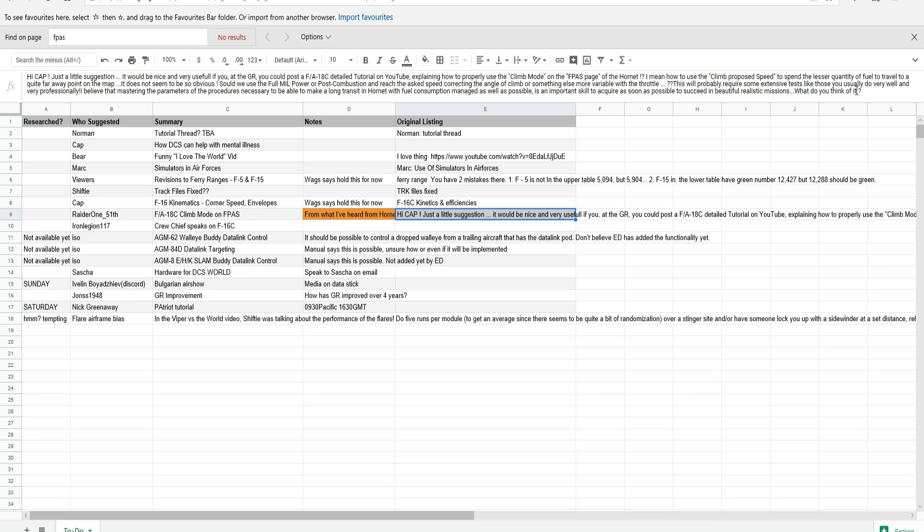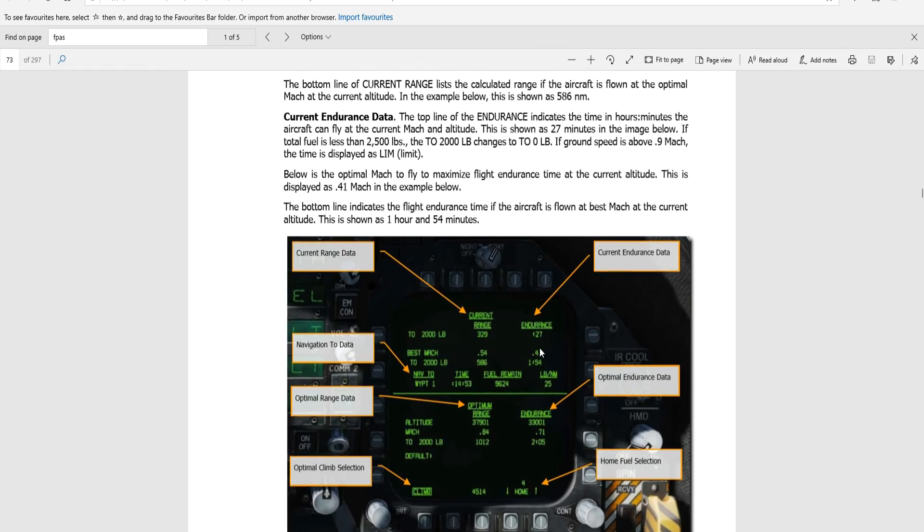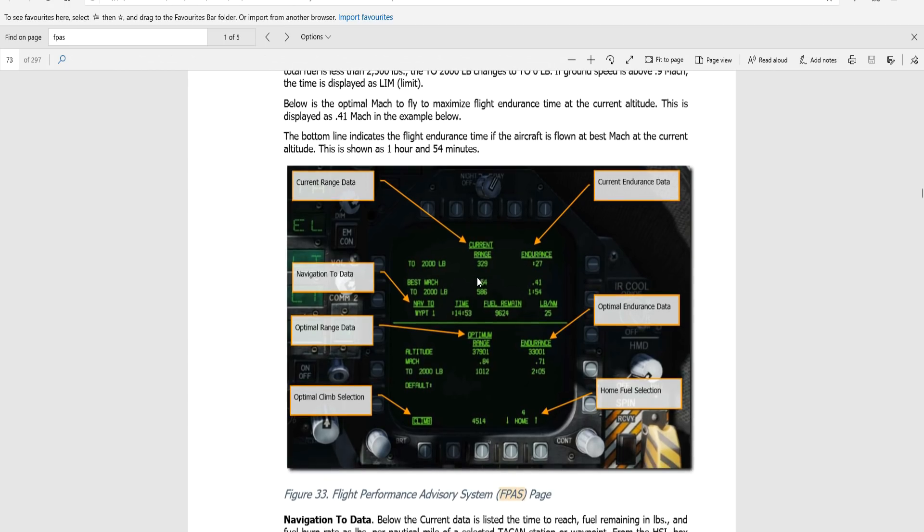Well, I don't think GR does very beautiful or realistic missions, but I get the point. The FPASS page in the Hornet tells you how efficiently you're flying and how efficiently you could be flying, in various ways — time, fuel, range, and so on. It also tells you how to most efficiently climb.